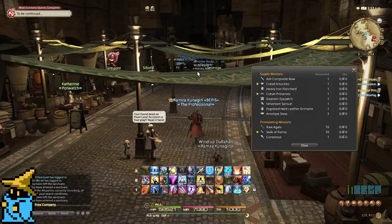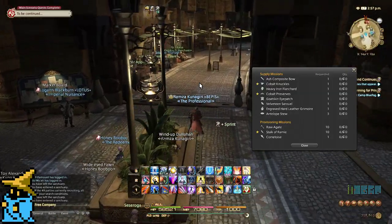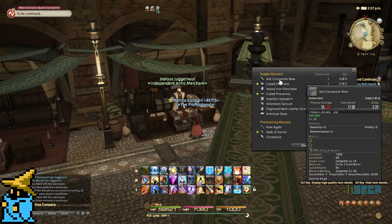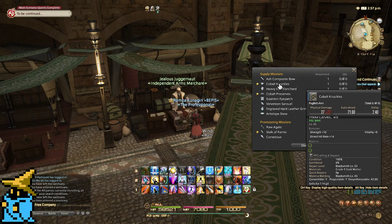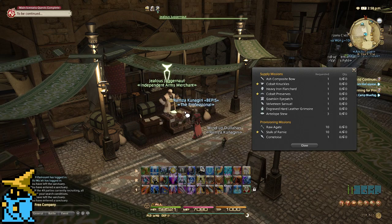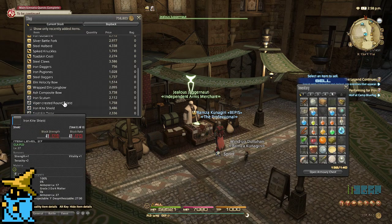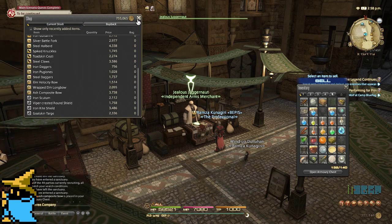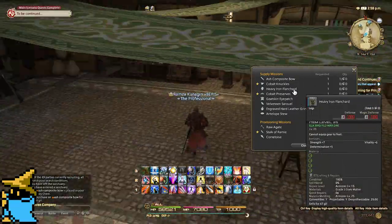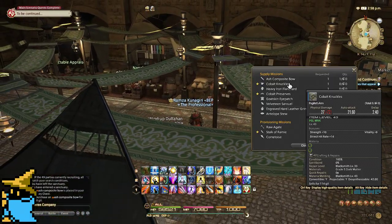So, Ash Composite Bow — we're going to knock this out in less than 5 minutes, it is really easy. You're going to want to go to the Independent Arms Merchant. This is level 20, this is level 40. The Cobalt Knuckles I actually have to make, but the Ash Composite Bow is level 28. We're going to go to War Arms, scroll down to Archer, and grab the Ash Composite Bow — that's 3,000 gil. Since my crafters are more leveled up, things are a bit more expensive. This method works great from level 5 to 40.